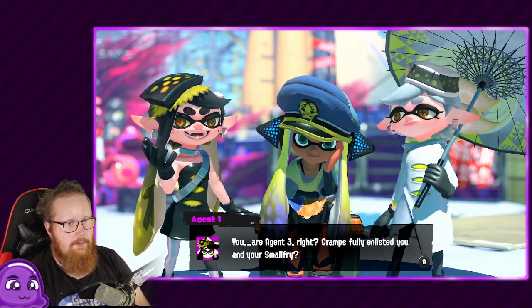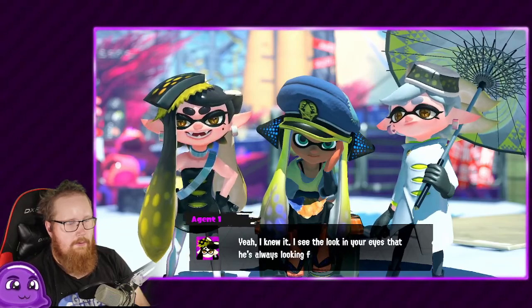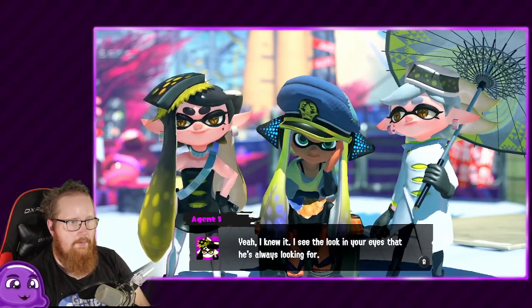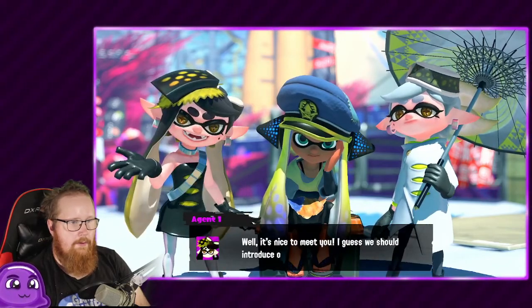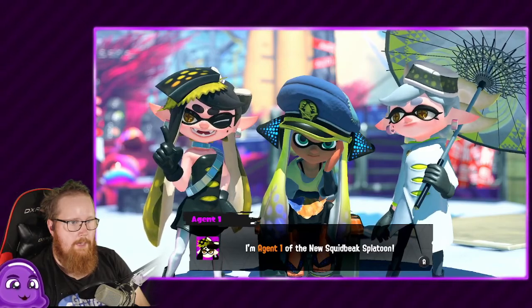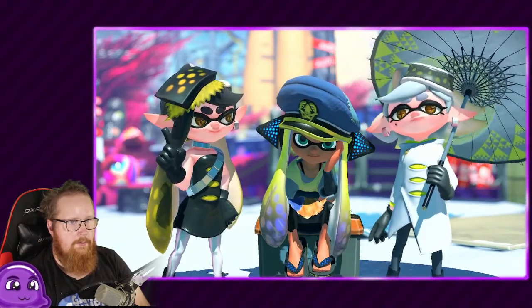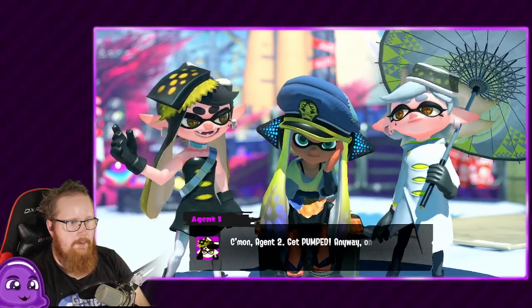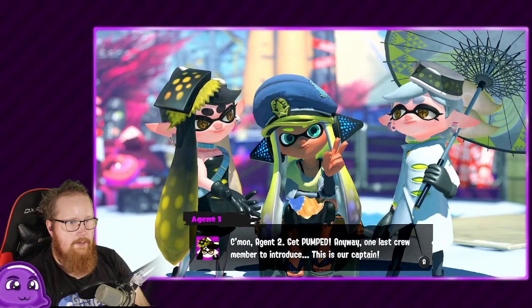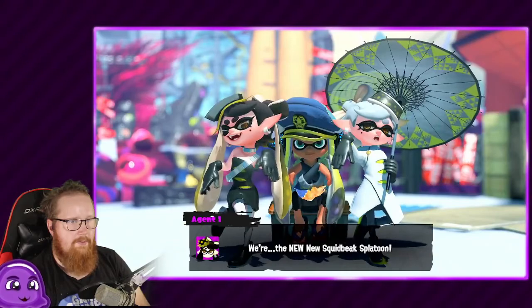You are Agent 3, right? Gramps enlisted you, and you're a Small Fry. I knew it — I've seen the look in your eyes, that's all I've always been looking for. It's nice to meet you. I guess we should introduce ourselves. I'm Agent 1 of the Squidbeak Splatoon. I'm Agent 2. Come on Agent 2, get pumped! Anyways, our last crew member to introduce is our captain. The new, new Squidbeak Splatoon.